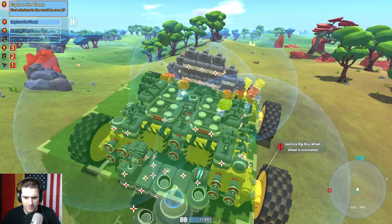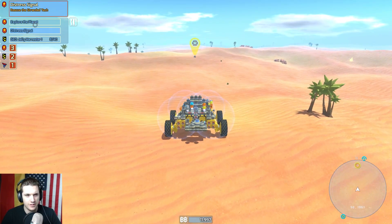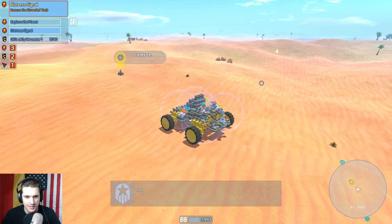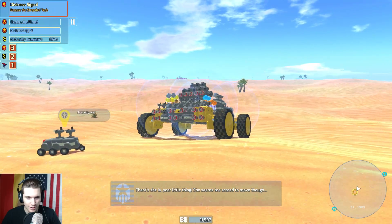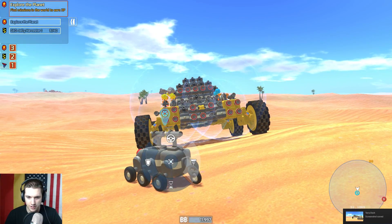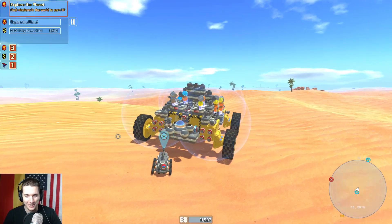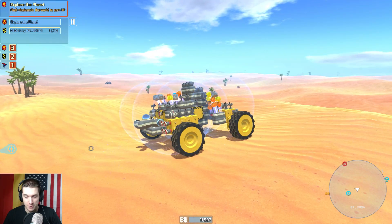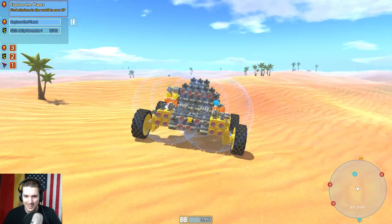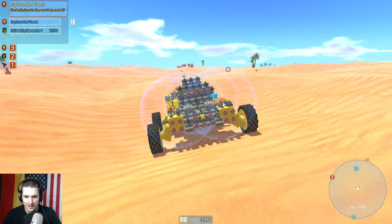I need a name for this big yellow dude — give me suggestions! On our way back I found a little mission: distress signal, rescue the stranded tech. We rescued the tech — this little guy's name is Scaredy Cat. Poor little thing, she seems scared to move. Oh, it's pretty tiny! Click and hold the right mouse button over an ally tech to bring up the AI menu. We can tell her to follow — it's so cute! I will protect you with my life, Scaredy Cat. She's kind of slow though — so tiny.